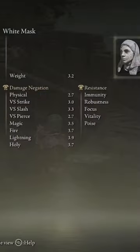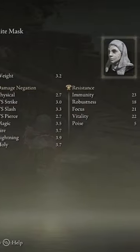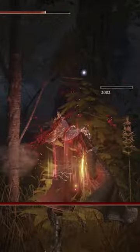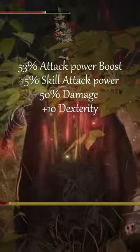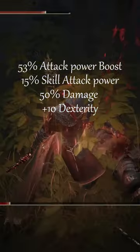For armor, you are going to use the White Mask just in case you want that extra 10% damage when blood loss is in the vicinity. After all this is said and done, you should have plus 53% attack power boost, plus 15% attack power to your skills, plus 50% damage, and plus 10% dexterity.